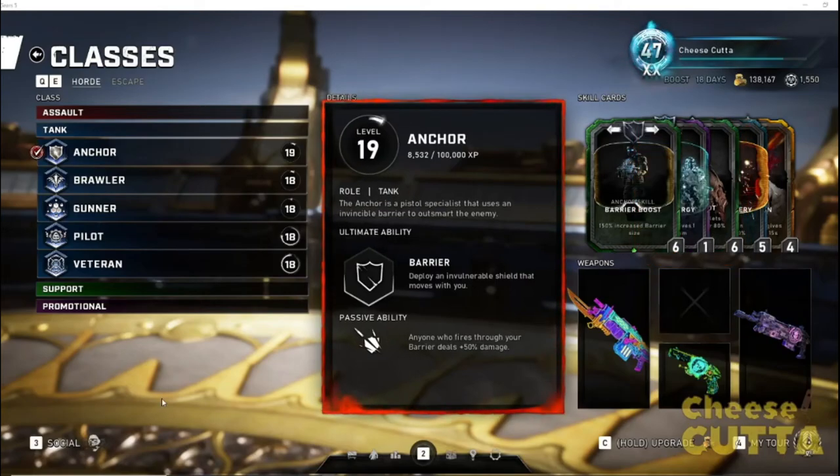Hey, what's up guys, this is Cheese. Since it's been a little bit since Operation 5 launched, I've had more time to mess with the classes and tried to come up with some optimal horde builds and toy around with some of the new cards. I wanted to start a series on optimal builds for these classes, and today I want to start with the Anchor class, which I personally feel is a very underrated class. It's been changed and buffed into more of a big support role — it can still do some DPS, but it's overshadowed by the assault classes: the damage dealers, Demolitions, Blade Master, Infiltrator, and Marksman. Anchor gets overlooked, but it's still a solid class.